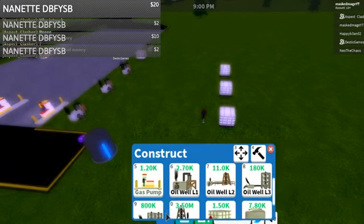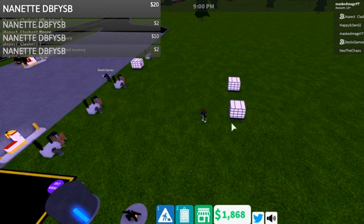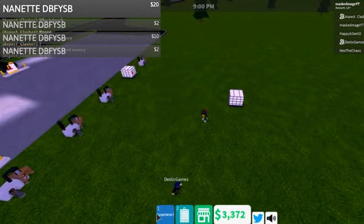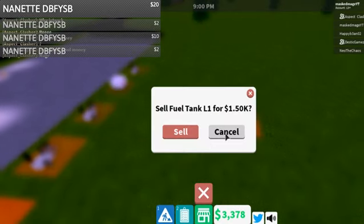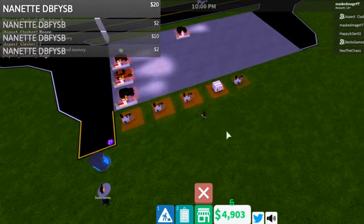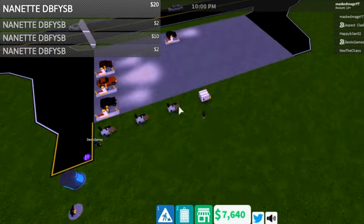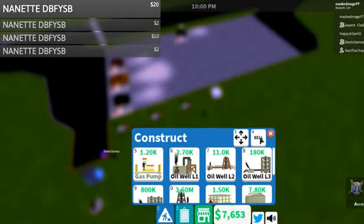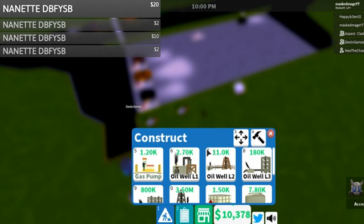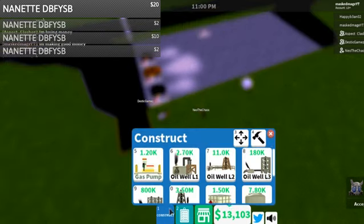What you can actually do is come over here to Construct, and you can sell them. Right now they actually sell for the same price, which is kind of weird — in most games if you sell something it sells for like half price — but you can actually sell everything. I might start losing money temporarily, but you can start selling all of your lower-level gas pumps.